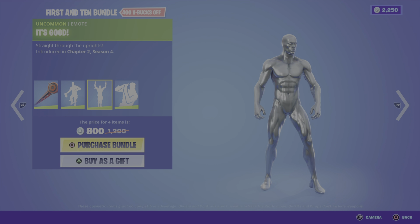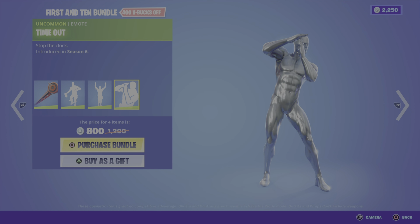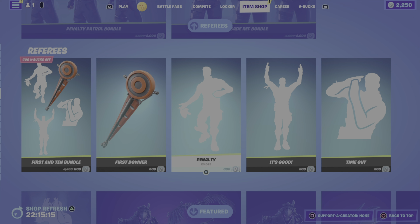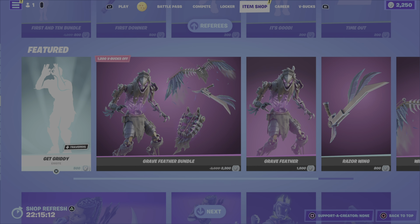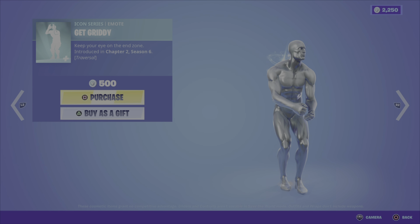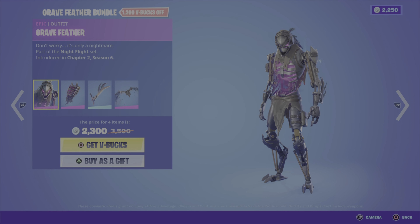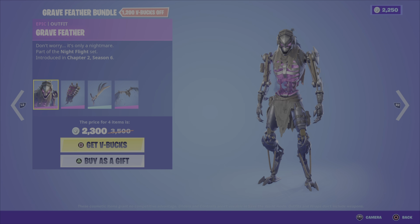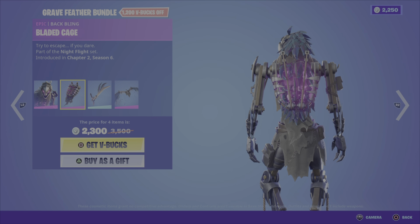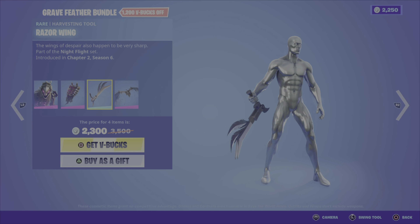Now on to the referees. We have Fair Play, Chapter 2 Season 4, 800 V-Bucks. Striped Soldier, Offside Officer, Timeout, Elite Linesman, Replay Ranger, End Zone Expert, Huddle Hero, Offense Overseer, and Whistle Warrior.